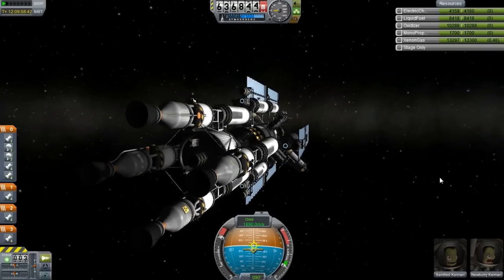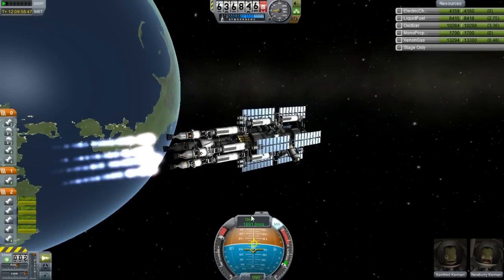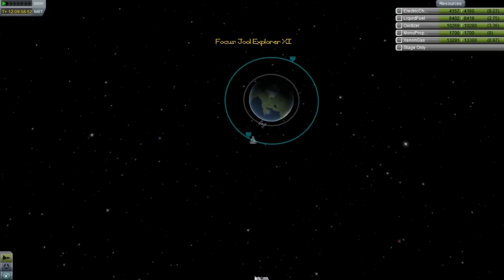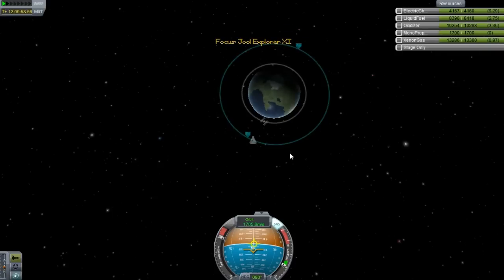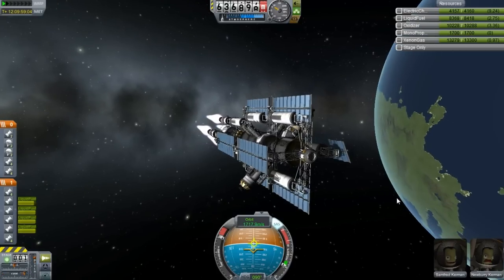I basically used some xenon gas — I might have to launch a refueling mission. Now SAS is on and those are the main four engines and the four ions, and now all 12 engines are firing. My orbit is a lot different from my last one.